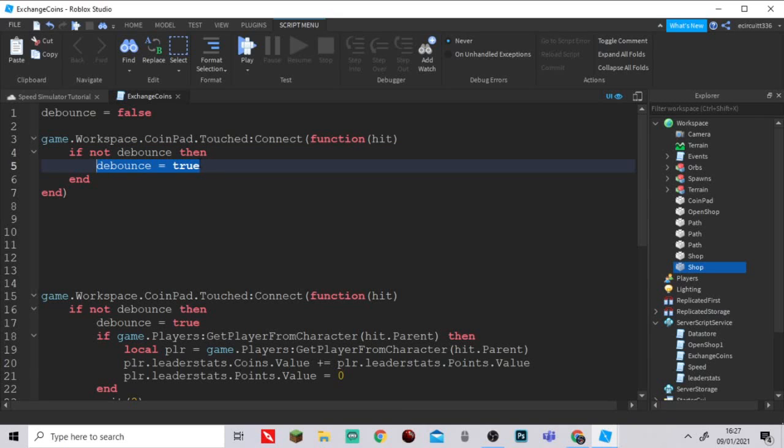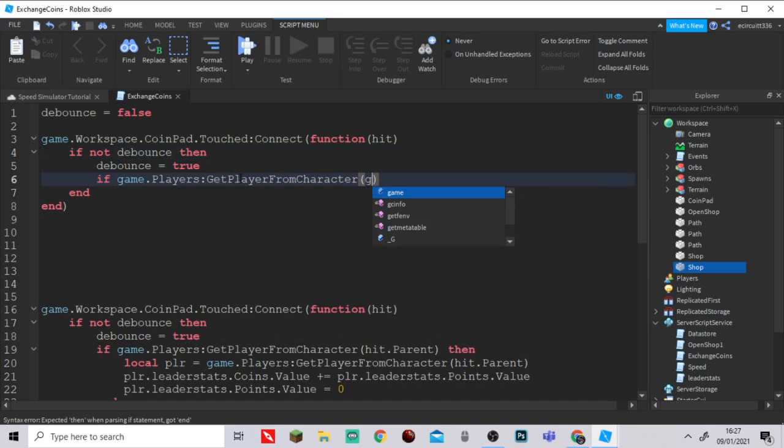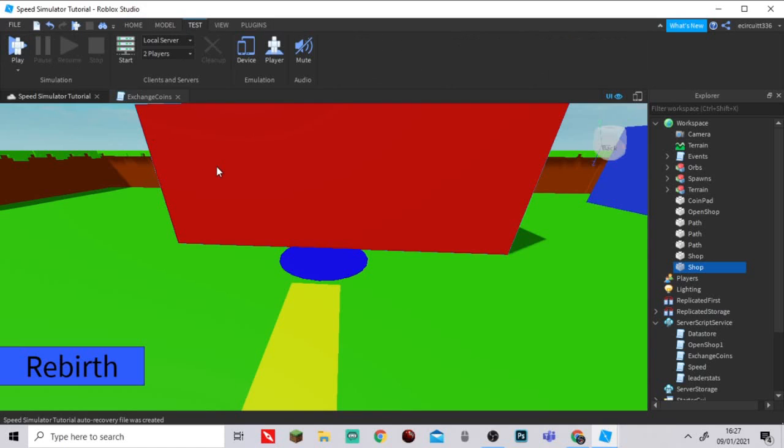To explain further: the hit is the actual part that touches it — say the left leg. Hit.Parent is the player's character model in the Workspace. GetPlayerFromCharacter converts that character model into the actual Player object under Players. Let me test this quickly to demonstrate.